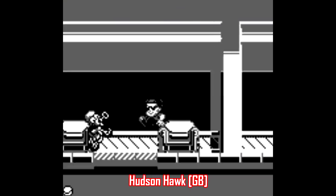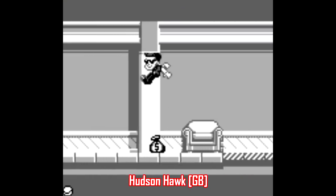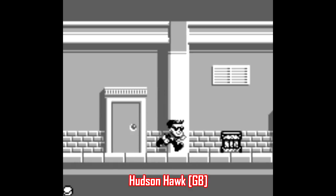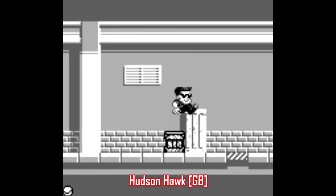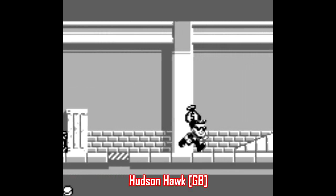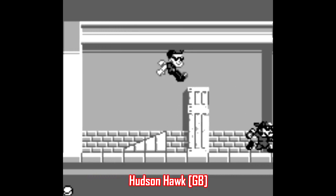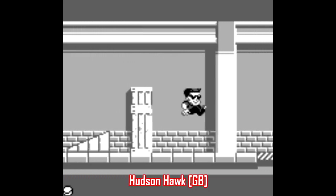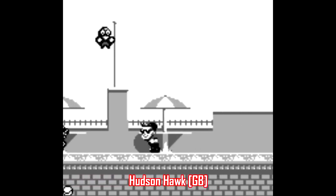The original Game Boy has some surprising titles that hold up really well today — in the last video of this series I talked about James Bond 007, and here's another licensed game that has no business being any good, yet somehow it is. It's a game based on the movie Hudson Hawk, and yeah, that looks closer to Kid Chameleon than it does Bruce Willis, but the sprite animation here is really smooth.